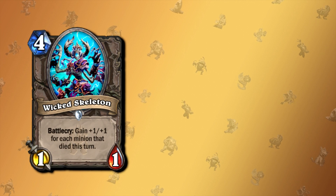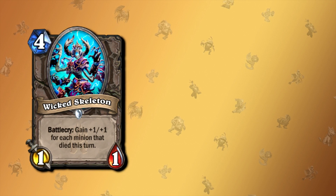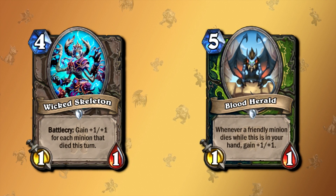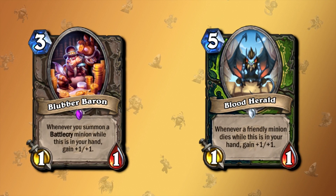Know what else is not good? Wicked Skeleton. This minion gains plus 1/plus 1 for each minion that died this turn, which is terrible. A card that is equally bad but still better and sees no play is Blood Herald for Demon Hunter and Hunter — even though it only counts friendly minions, the buff is forever. So this could technically be something like a Blubber Baron, where it just gets more and more stats and never sees play because the card is terrible.